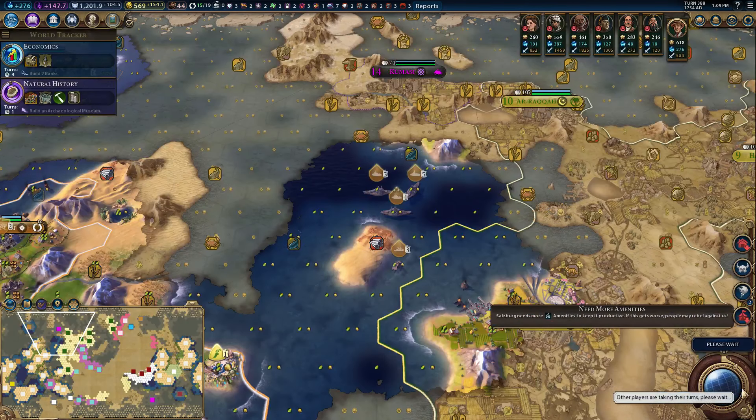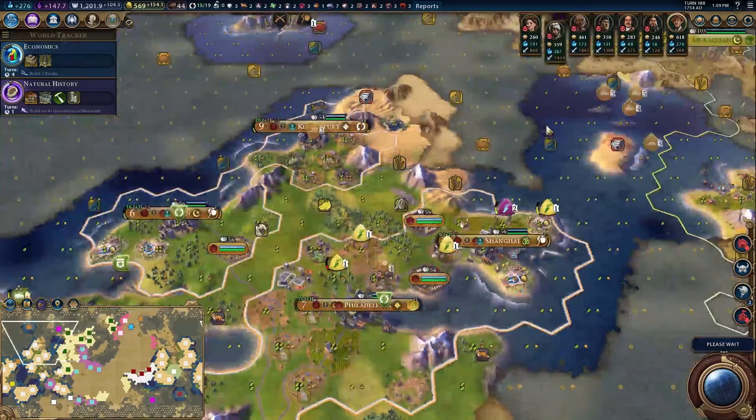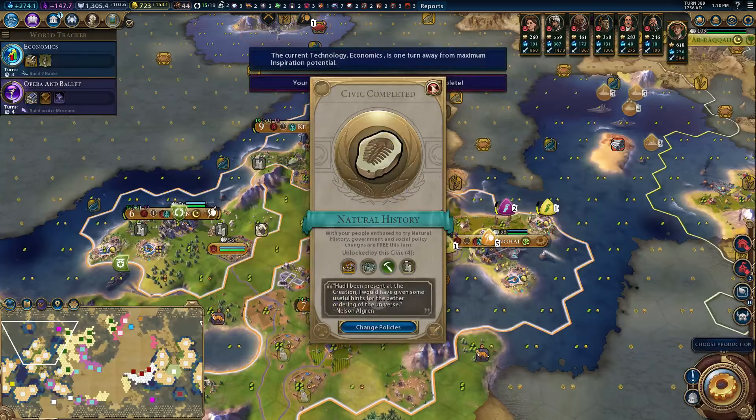Hey folks, Quill18 here and welcome to another episode of Let's Play Sid Meier's Civilization VI! We are playing as Australia. Day 2 difficulty, Epic Speed, Island Plates Map, and we are assembling our proper armada over here next to Arabia, who's currently leading the world in science, as Arabia does do. But I still feel pretty confident that we'll be able to take them. It'll still take probably 30 turns to assemble all the ships that I want to, but I think we're going to be okay.